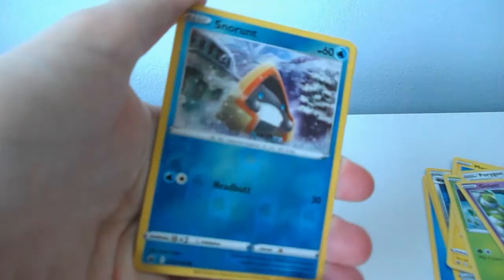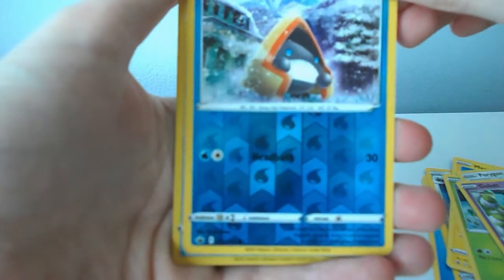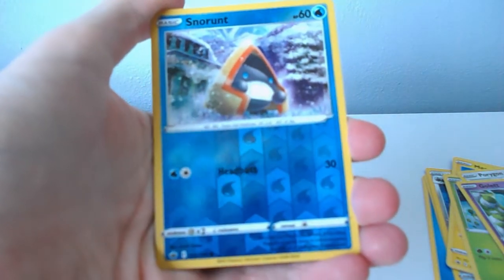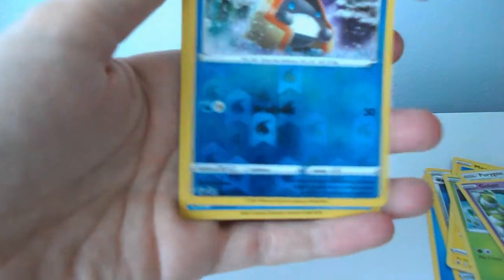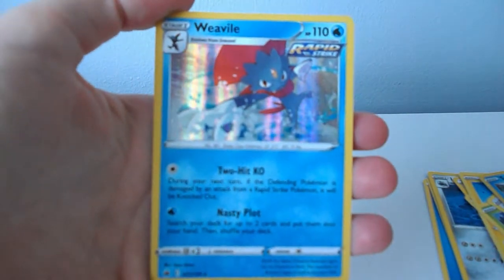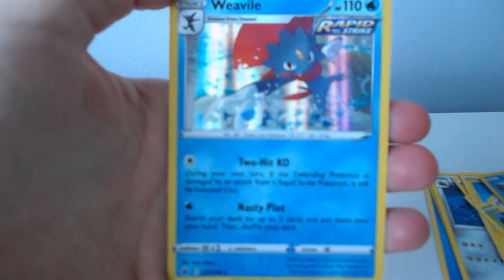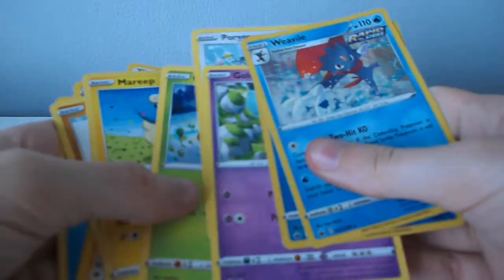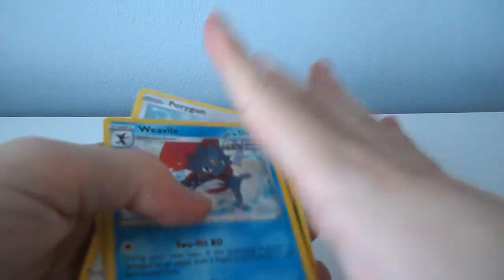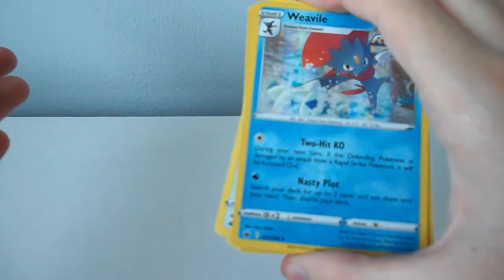I very much like Grookey. A Porygon, a Golett. A Snorunt — I think that one's shiny actually. Yeah, that one's a holographic, a reverse holographic, I'm pretty sure — I might have gotten that wrong, I don't know. And I think this is the last one — a Weavile. I don't know how to say it but yeah, those are the cards that I got. I have absolutely no idea if these are good or not but I have them.